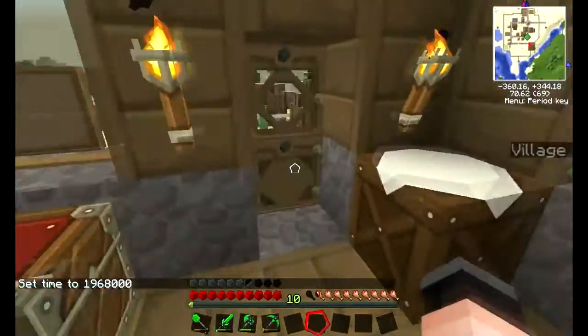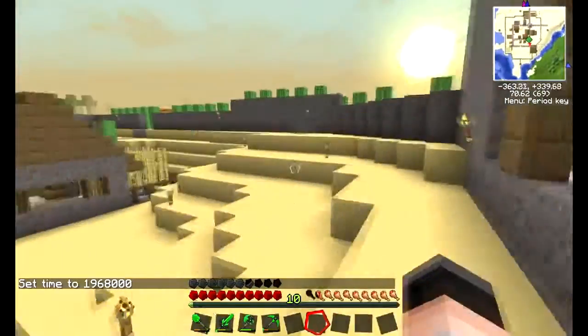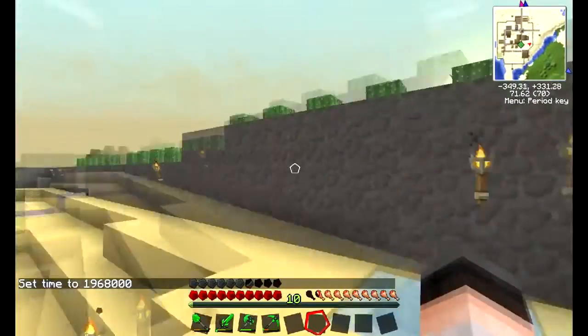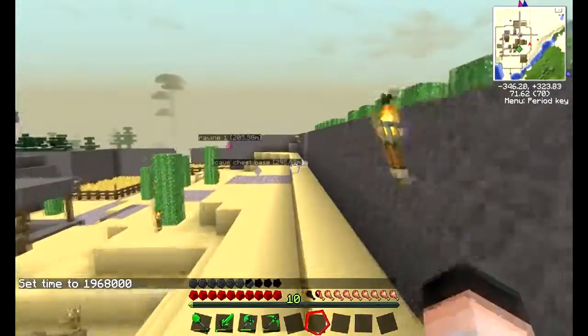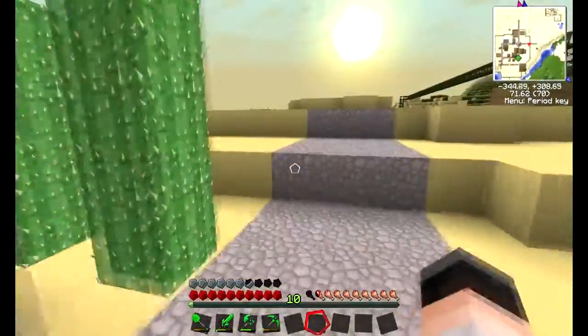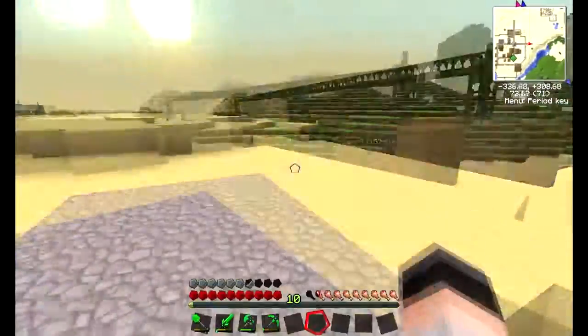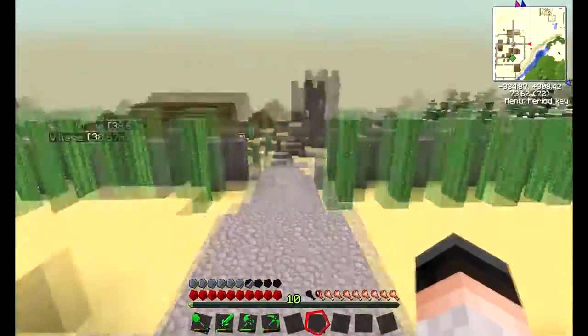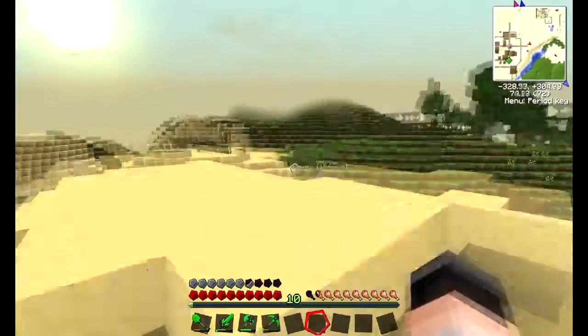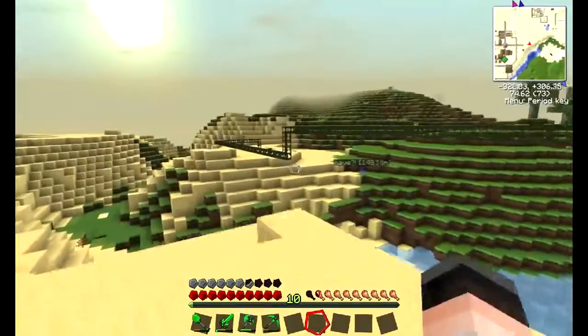We set up a cactus barricade around about half the village simply because we don't want spiders coming in — everything else is already protected. Soon we'll have red power gates here from that mod as well. Currently we have the oil pipeline going.